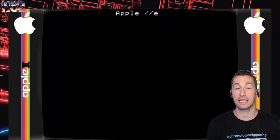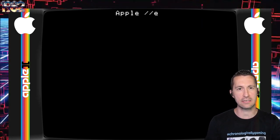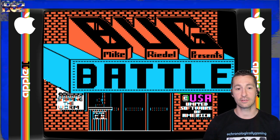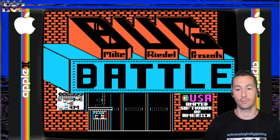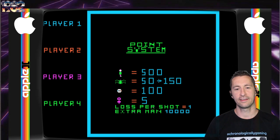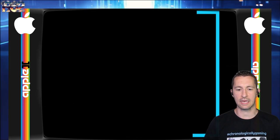It's April 21st, 1982. What is Bug Battle like and how good of a Centipede variant is it? This is by Mike Rydell, United Software of America — opening up like it's a movie, that's pretty cool. We got the point values for everything. Gotta know the points in the 80s.